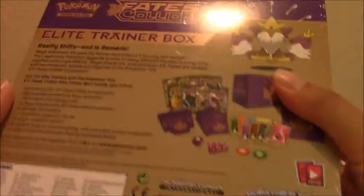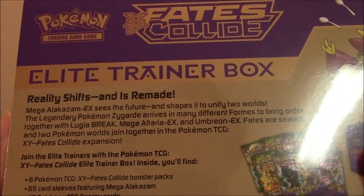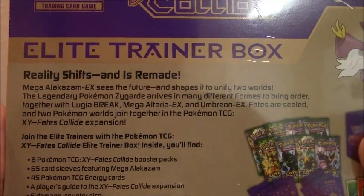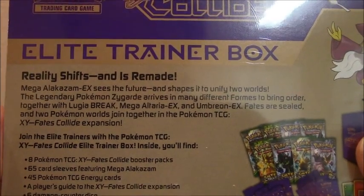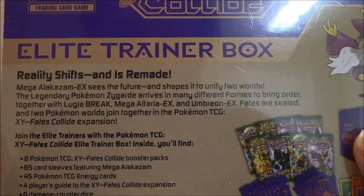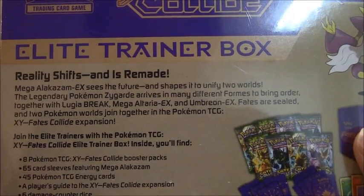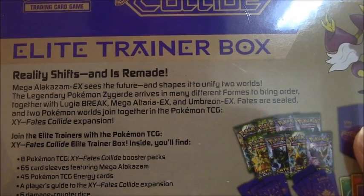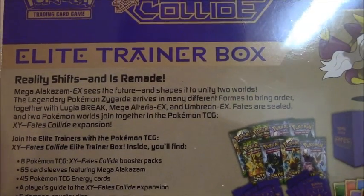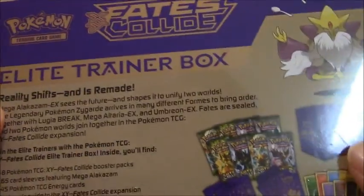Let's take a look at the back. The story for Fates Collide says: Mega Alakazam EX sees the future and shapes it to unify two worlds. The legendary Pokemon Zygarde arrives in many different forms to bring order, together with Lugia Break, Mega Altaria EX, and Umbreon EX. I actually like the sound of Umbreon EX — I hope I get one.